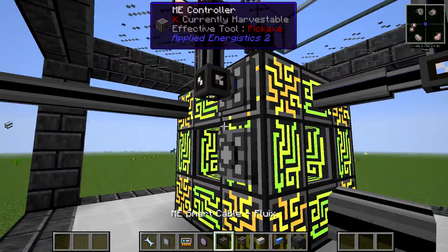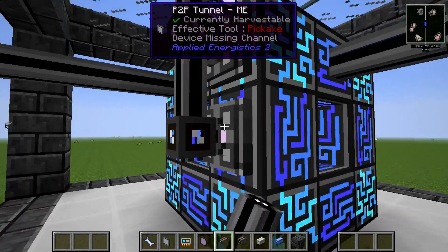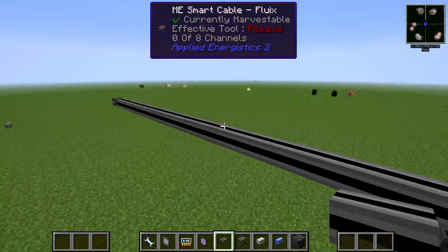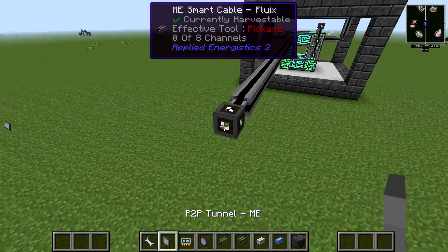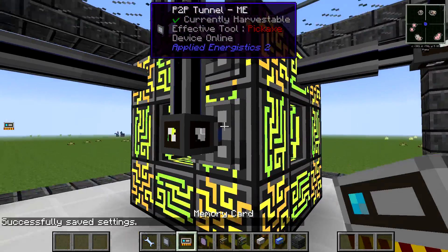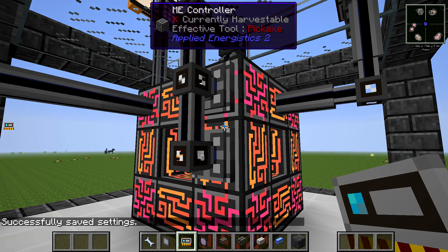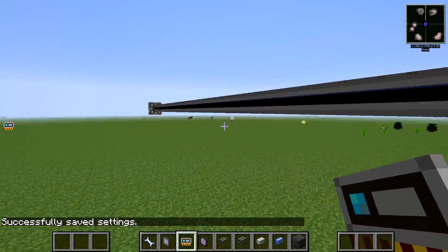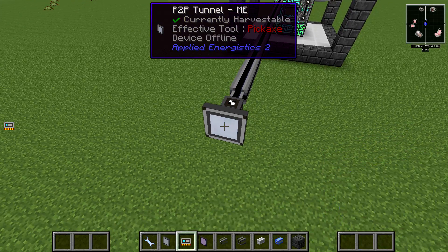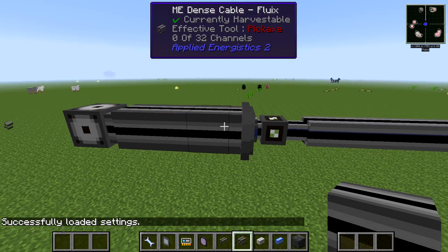Make sure you connect the P2P Tunnel to the controller. On this cable we still have 7 channels free. If you take a look — two channels are now used. Shift-right-click on this second P2P Tunnel, then right-click the other end. Boom — 32 fresh new channels coming out of that bad boy.